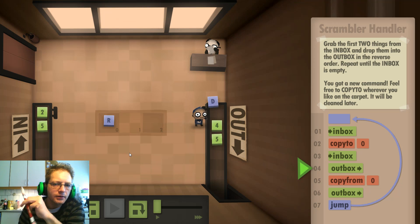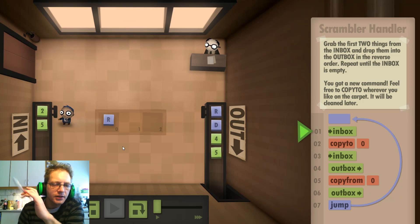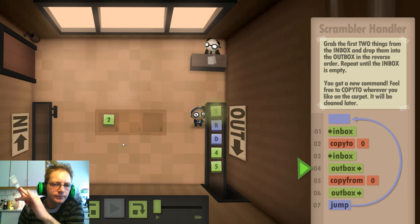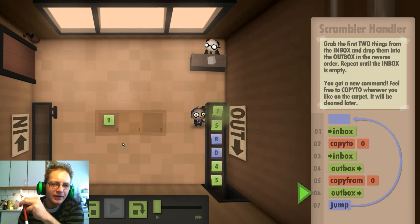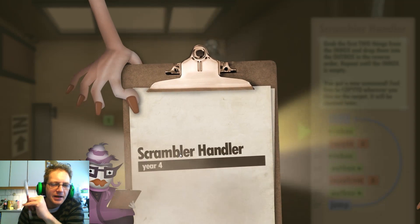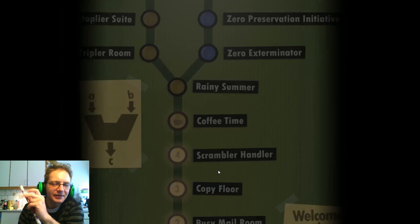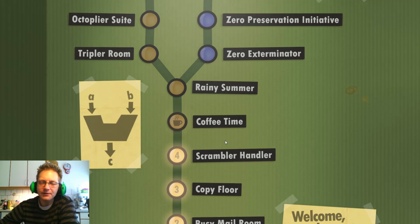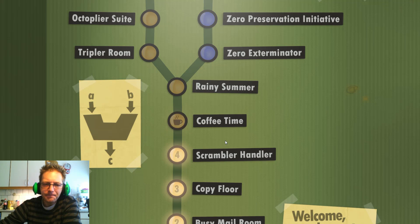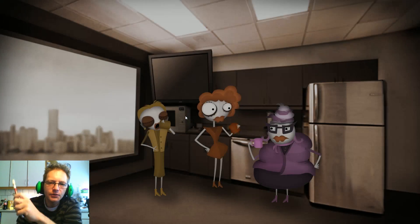That's gonna work out. It's really just about learning the commands here in the starting tutorial. I like this game a lot. Scrambler handler — four years working on inbox and outbox systems. Coffee time — my favorite time.